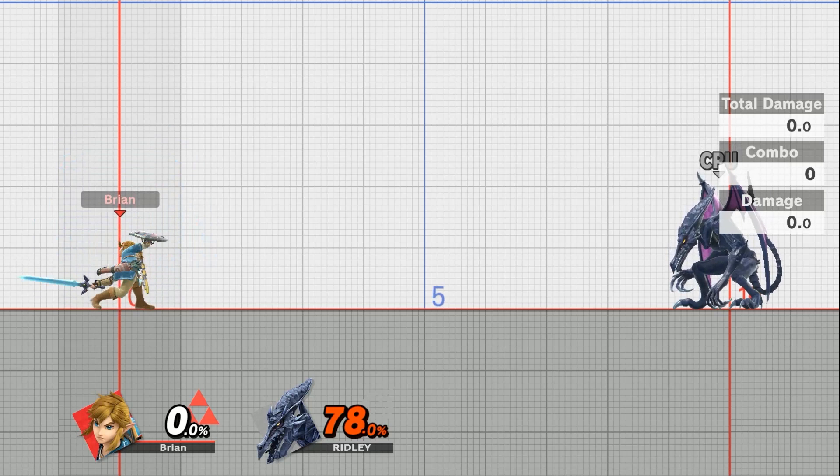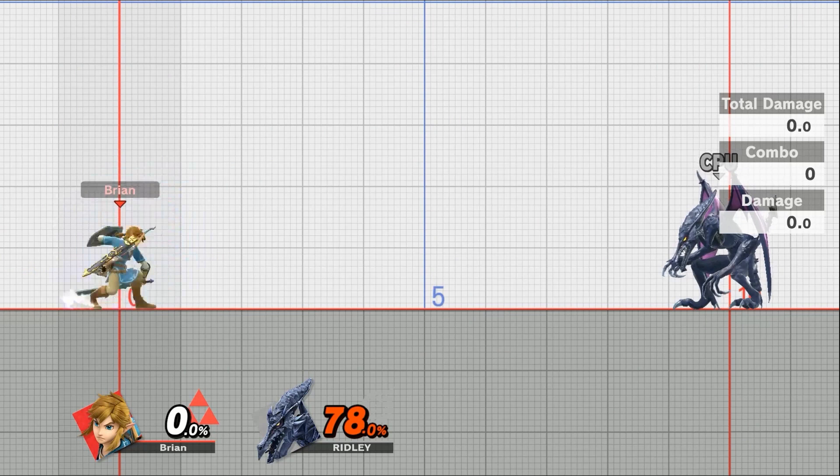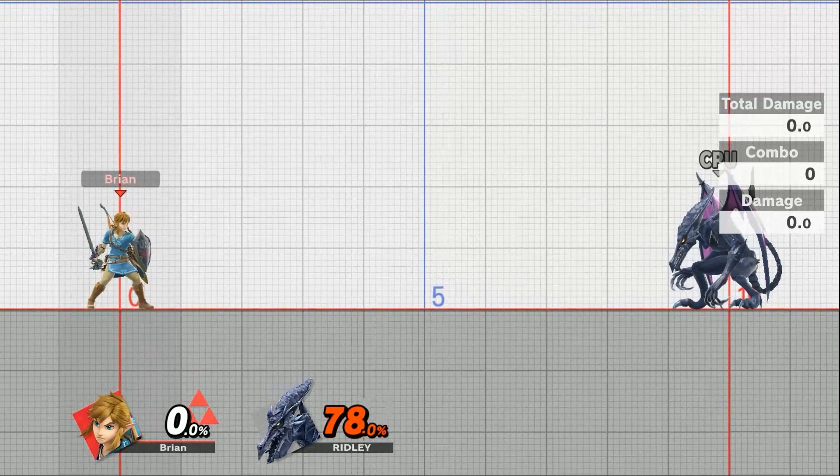Up and smash or up and attack is going to be this nice little aerial range. You get pretty much a head and a half, a whole square and a half height. So when you're trying to land it, note that you'll want to be able to go through platforms. It depends on the height of the platform to be able to impact with that.